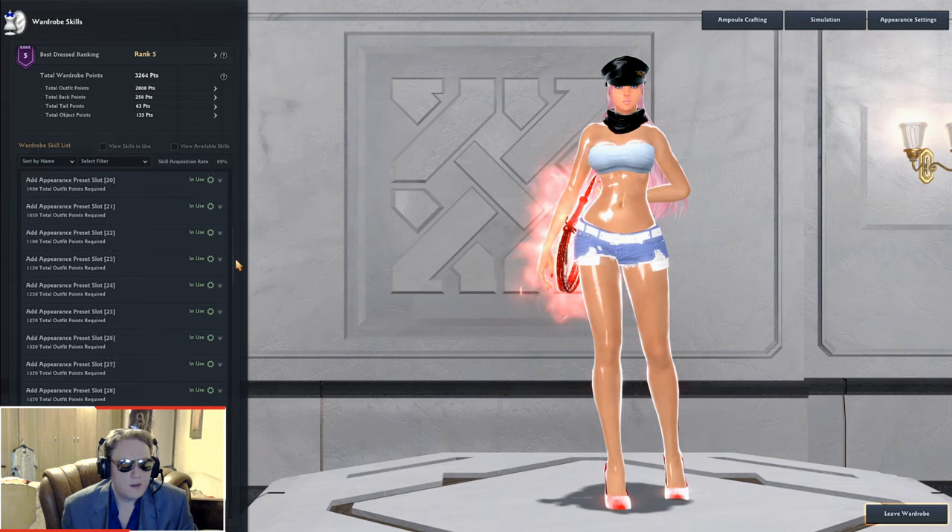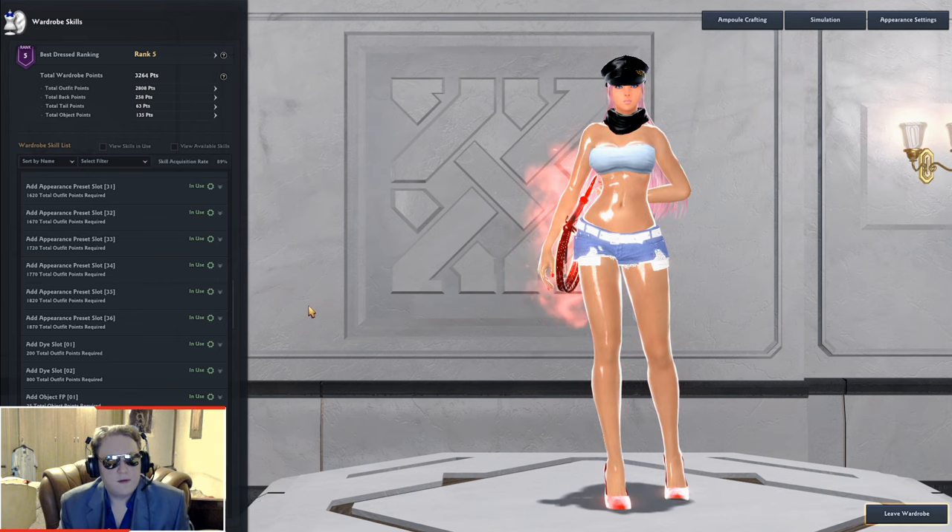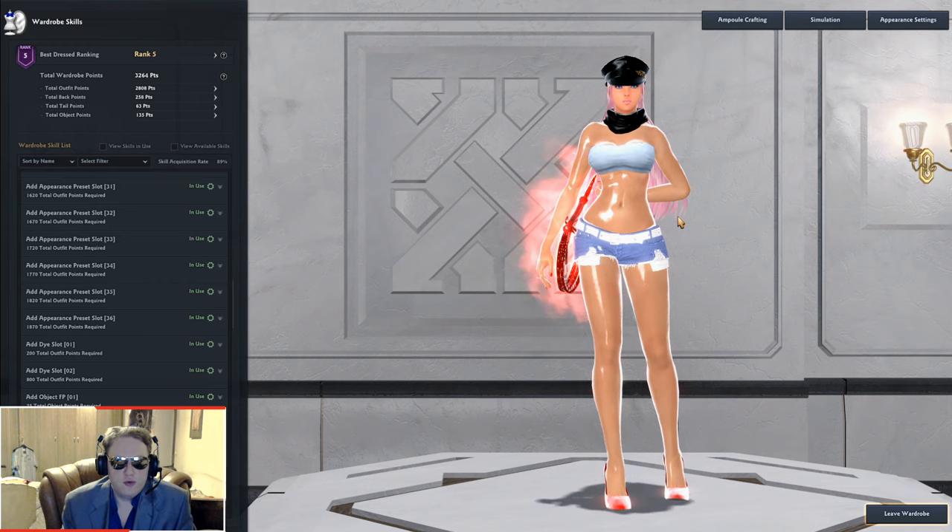You can store up to 36 different presets. For example, I have a Poison cosplay saved as one preset. I can be wearing a Succubus Queen outfit, then switch to my saved Poison preset and she will change to it in town instantly. It's pretty good.